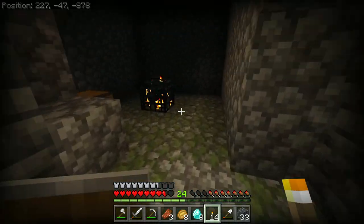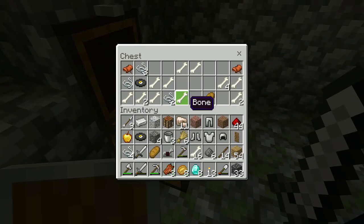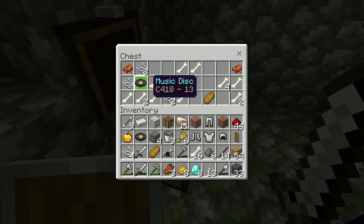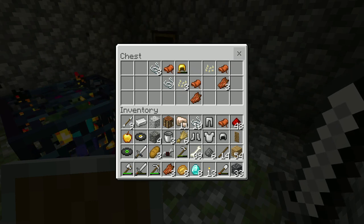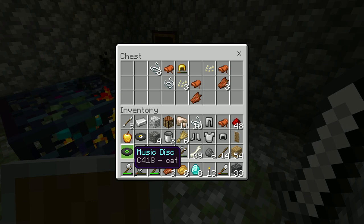Another spawner! We got another number 13 music disc — we got the cat music disc! Other than like the new other side and pig step, this is probably one of the best OG music discs.